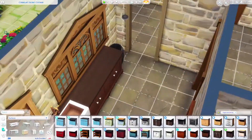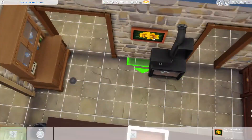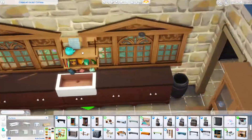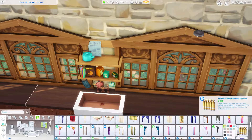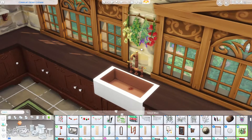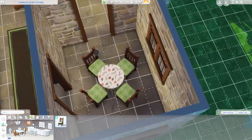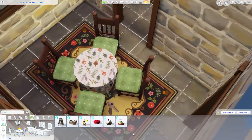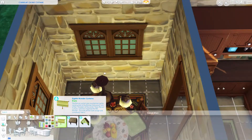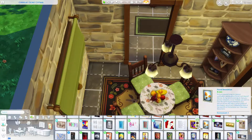Now we're into the interior. It's kind of a galley kitchen — a long skinny kitchen — which I feel really works for old cottages like this. There is a fireplace in the kitchen; it's a wood burner. I imagine this is an older home without central heating, so there's a fireplace in the living room and in the kitchen. I didn't put a thermostat in this build — or fire alarms in any of my Cottage Living builds. If you downloaded any of them, please add a fire alarm so your sims don't burn the house down.